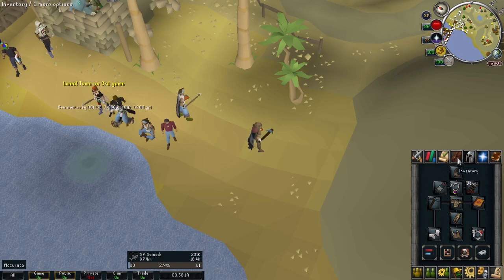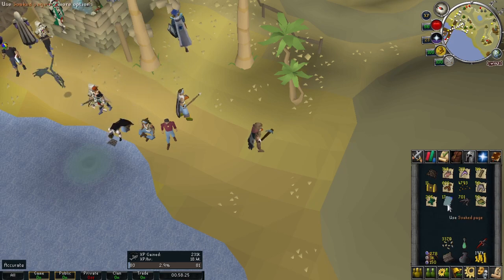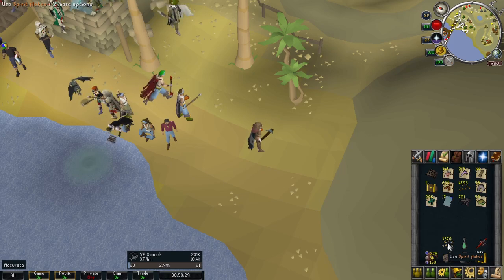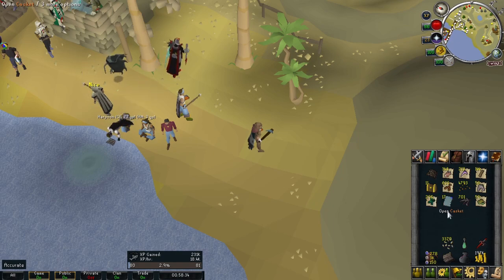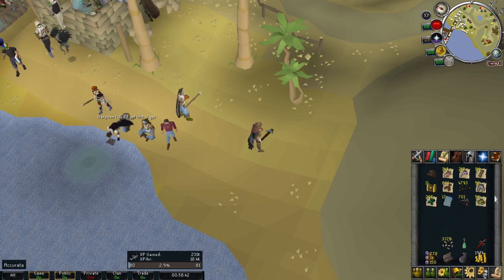Let's see what we got in the inventory — anything useful? More soaked pages. Almost enough spirit flakes — I need about 1,400 more. A load of caskets though. And since I hit level 80 fishing, I'm getting raw sea turtles instead of raw tuna now. I don't exactly know what I'm going to do with those.